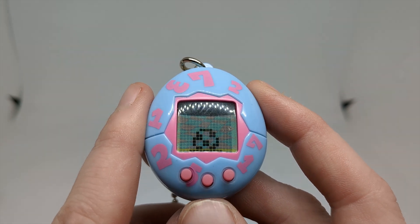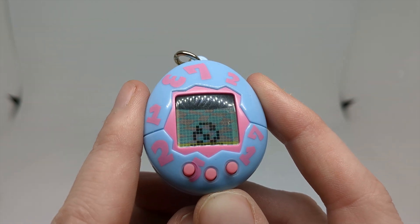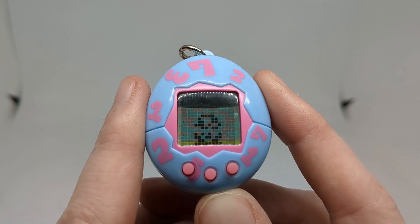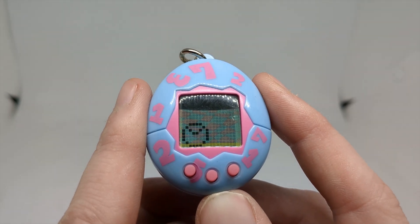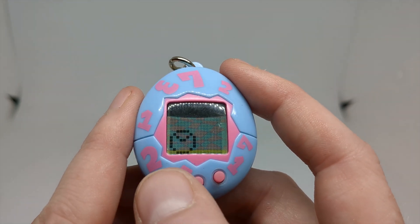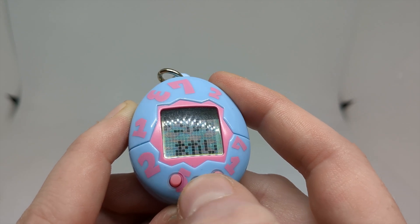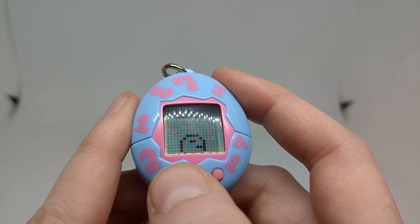I've seen a lot of Tamagotchi bootlegs that have very similar looking sprites, especially this bouncing egg that we have. That is a weird thing about it. So straight away, we have the sounds being a fairly decent volume — they're not overly high-pitched like on the re-release. And that makes it better than the re-release, honestly. So we have our baby here; I believe that one's called Maruchi. And we have the ability to feed it our rice, our gohan, and then we also have the okashi, the snacks.